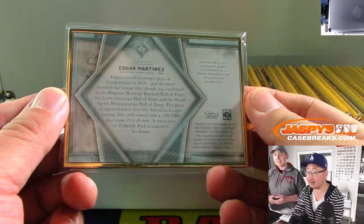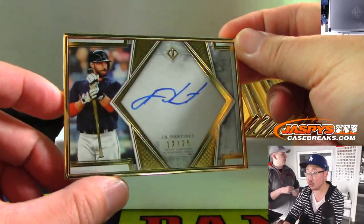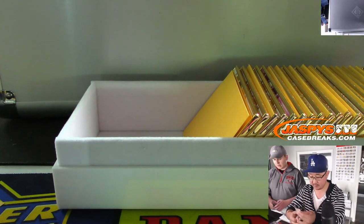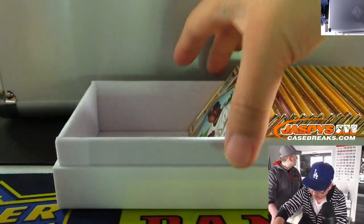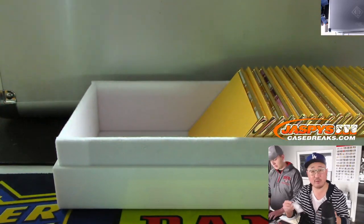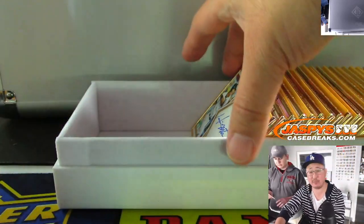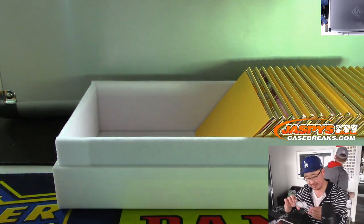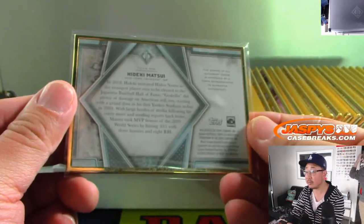J.D. Martinez, twelve out of twenty-five. Pedro Martinez, twenty-five out of twenty-five. Decon is saying Sosa was out of order in the first case too — maybe he was a late add and they just tossed him in there. Hideki Matsui, one out of twenty-five — nice.